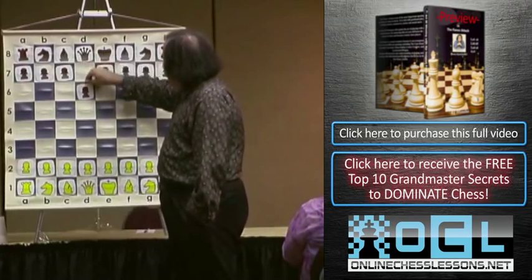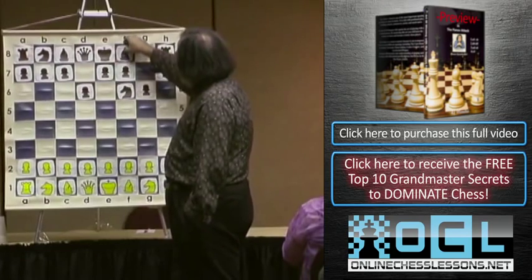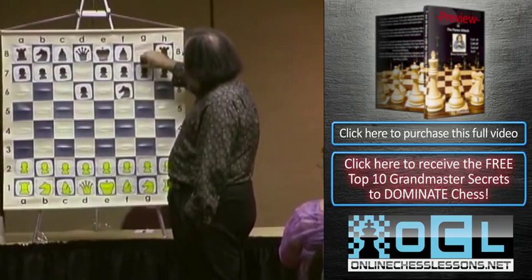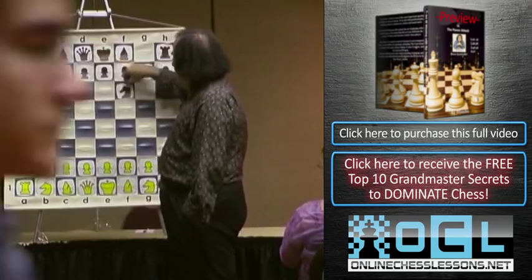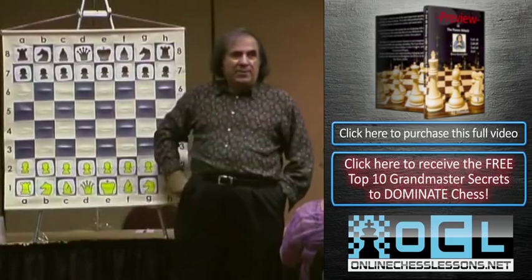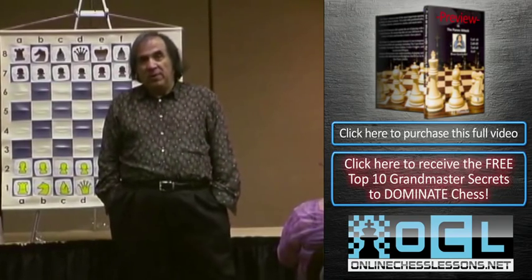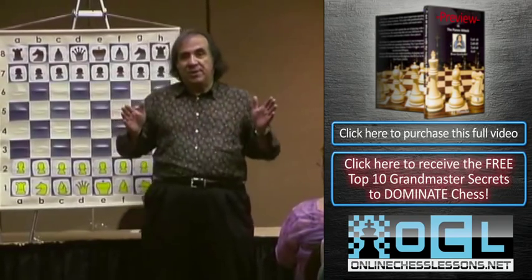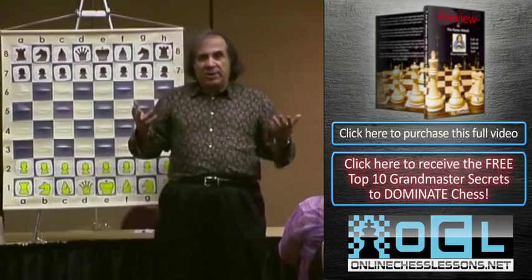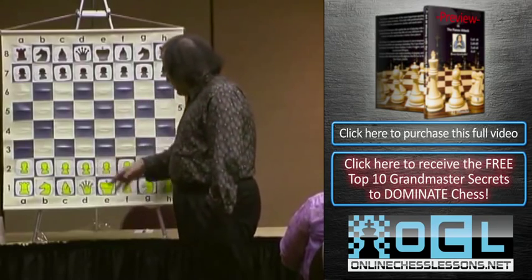You play like the King's Indian - as black plays d6, knight f6, g6, bishop g2, and castling - only you do this with white. The reason why I call it an attack: it doesn't mean that you start attacking on the first move. They had to differentiate the King's Indian - is it white or black? So they call it 'attack,' but it's not an attack. It's just a system you're going to play.